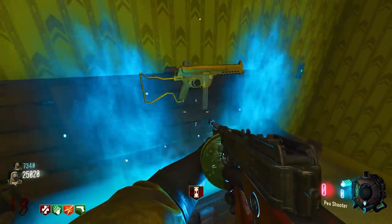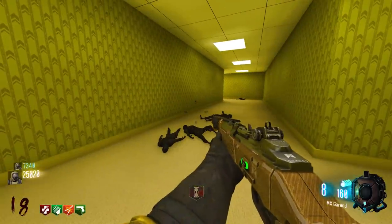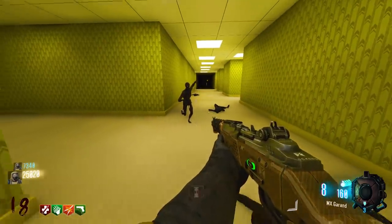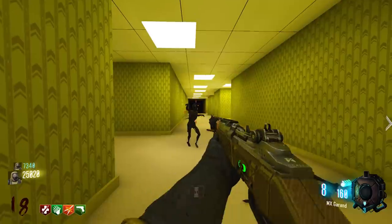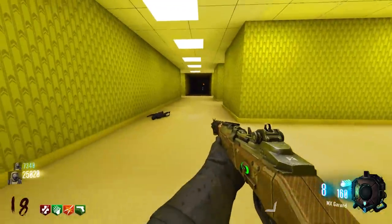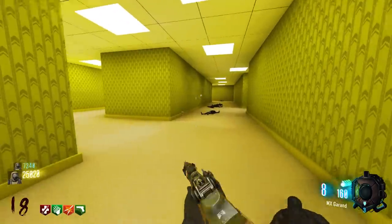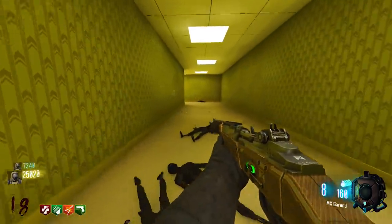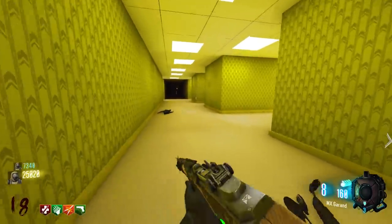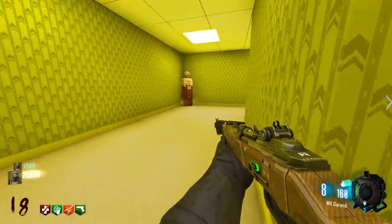There he is! He's teleporting around but staying in the back area — he's not going really far. I've got nine shots left. Done! Now somewhere between Speed Cola and Juggernog there should be a new room where we have to fill souls.